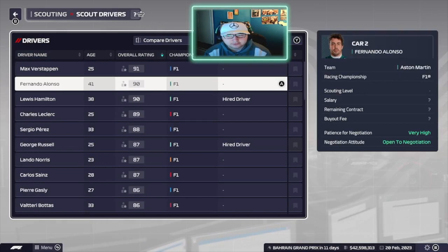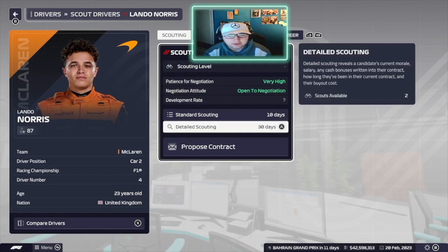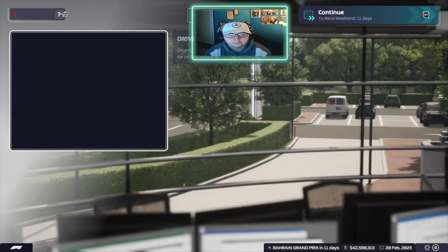In the scouting area, we're going to scout some drivers just in case we have to replace Lewis Hamilton. I'm going to scout Charles Leclerc early doors, then we're going to scout Lando Norris. Then we're going to scroll down to a driver you might not expect but who's really good in this game and develops really well - we're going to scout Teo Porcher to potentially replace Mick Schumacher.